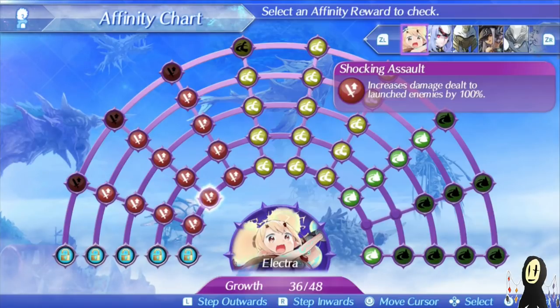Cassandra has some nice self-heals and is very all-around. She doesn't have the highest block rate, but she can still make use of what she has due to the fact that she has a good time getting the aggro.